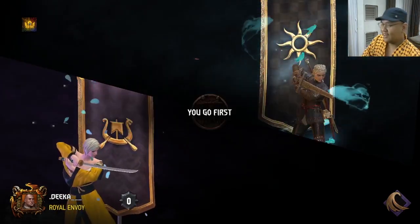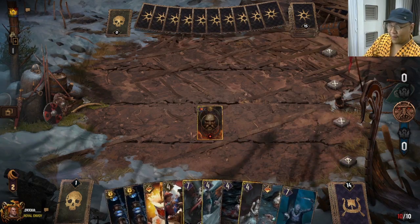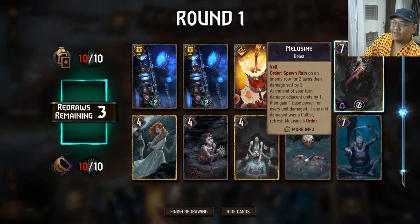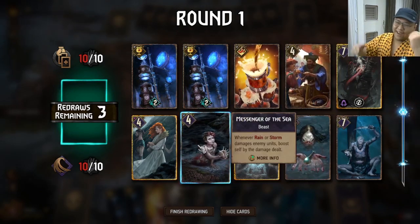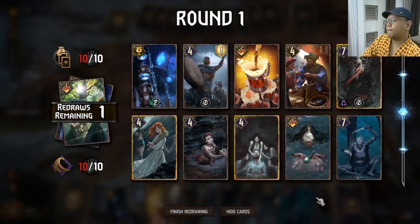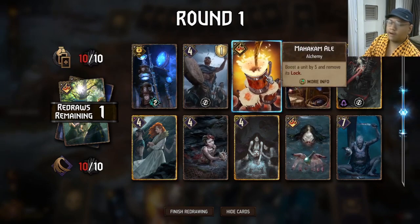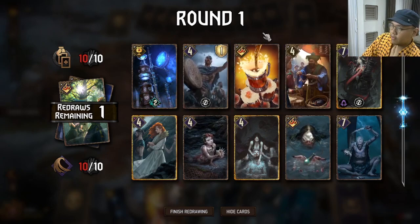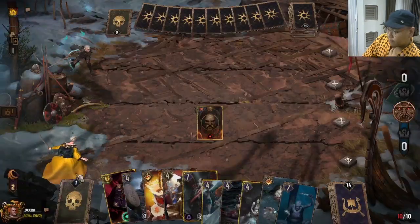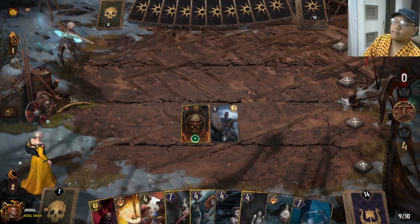All right, first match of the day against Nilfgaard. Is this Nilfgaard Assimilator or Golden Nekker? I don't really know, but oh — we drew Melissan and Fairway Merchant here! That is really good for us. So if they end up invocating Melissan, we could always Fairway Merchant into Messenger of the Sea — bang bang, it's going to be really good. I don't believe we need Freya's Blessing now, I think this hand should be good enough.